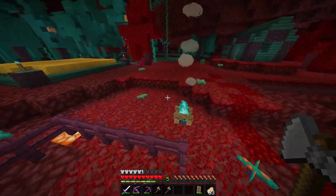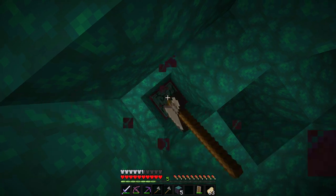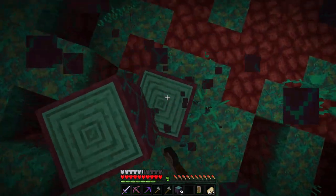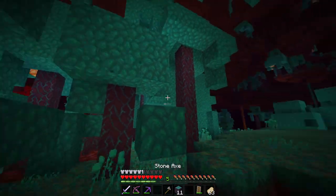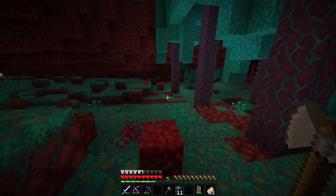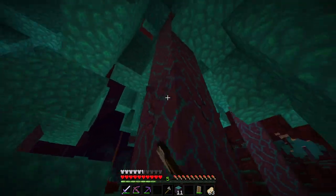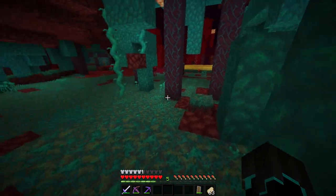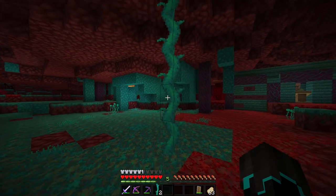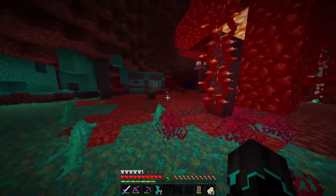I still absolutely wish Mojang had made it so these nether trees would actually decompose and drop their saplings like normal trees, because it just does not make any sense that the canopy would still float around — it's just annoying. It really should decompose itself, but it is what it is. I now have 21 extra warped stems. I'm also going to get some twisting vines — you never know when you're going to need some and they're growing basically right in our front yard.